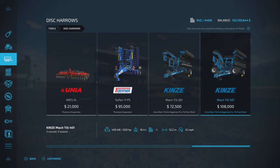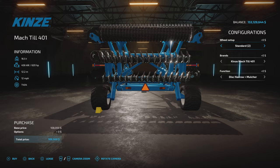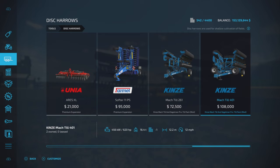The next one up is quite a step up. 620 horsepower required — so it's a big boy. 12.2 meter working width at 12 miles per hour, and the same options: standard one or standard two for tires, the Kinsey or ProTill models, and disc harrow and mulcher or just disc harrow. Straight up $108,000, no hidden fees.